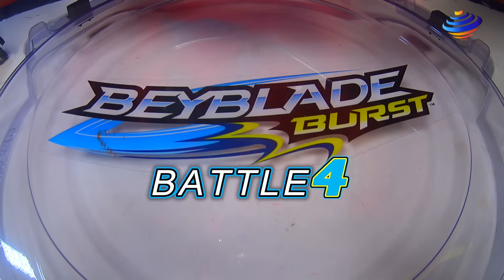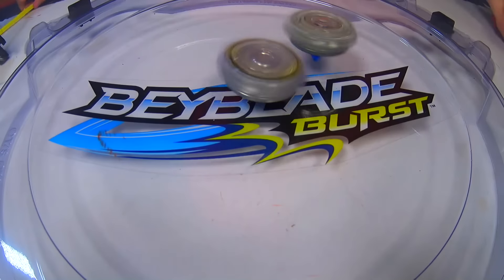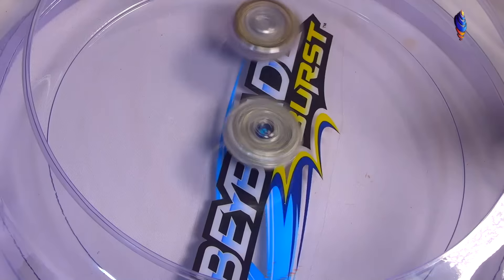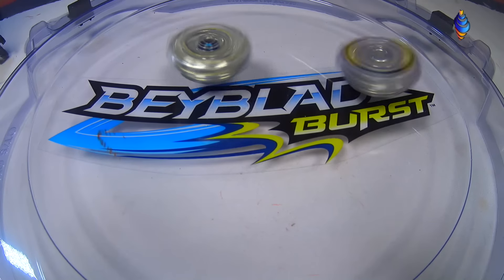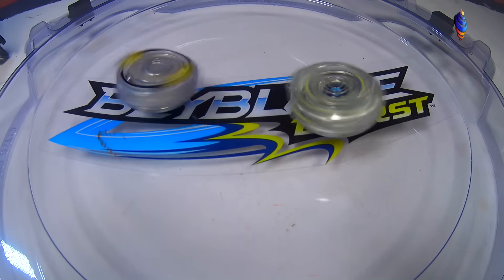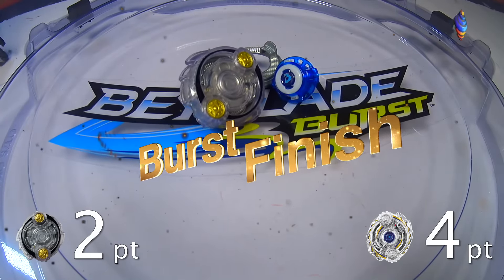Battle 4! 3-2-1, go shoot. And 3-2-1, let it rip. So now let's see if it won for this round — Hasbro or Takara Tomy? Odux might win this one. It looks like it has an advantage at the start of the battle. Odux wins with a burst finish! Score is 2-4. Moving on to the next battle.